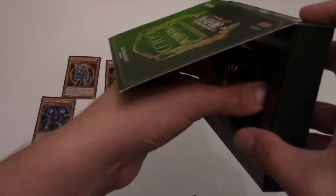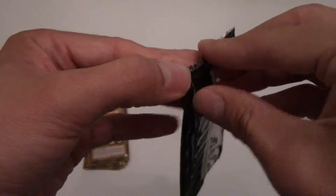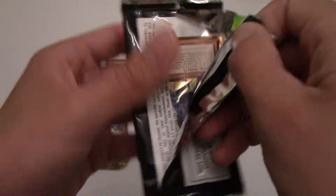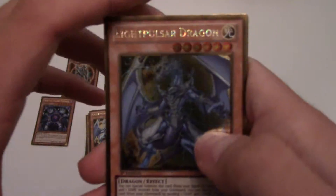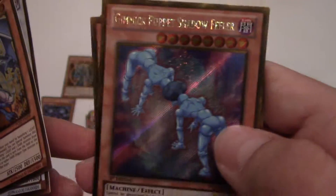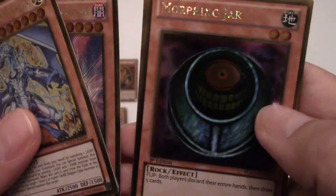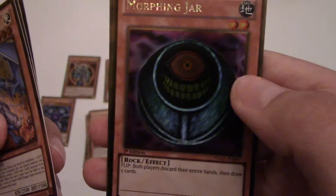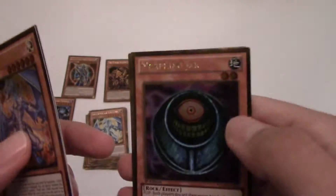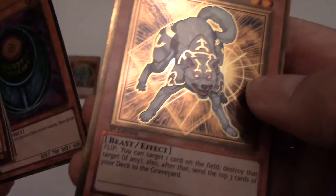Let's open up the last pack. I want to get more of these boxes, but I don't know - these are really going up in price. I think they're like 30 bucks per mini box now. Gimmick Puppet - when I first got this I thought it was a different level, I never thought it was level four. Oh my goodness, I never got a Morphing Jar in this set and I've wanted one - how cool is that!